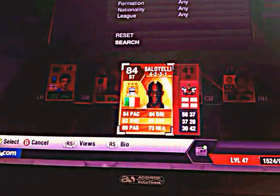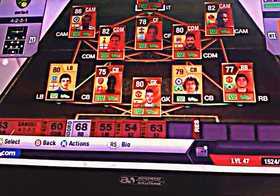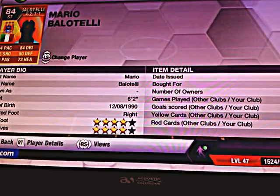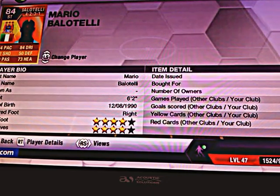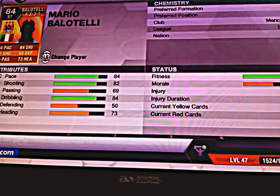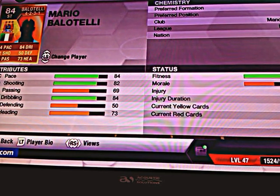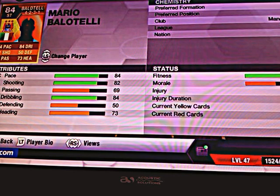And then finally we have Big Balotelli. He cost me 43,750 coins. Worth it, he is a fantastic player, absolutely amazing. He's got 4 star weak foot and 4 star skills, 84 pace, 82 shooting, 84 dribbling and 69 passing. This guy is a beast.